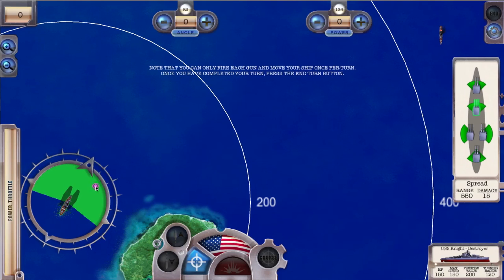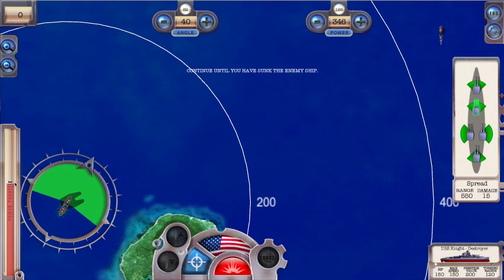Note that you can only fire each gun and move your ship once per turn. When you've completed your turn, press the end turn button. Continue until you have sunk the enemy ship.